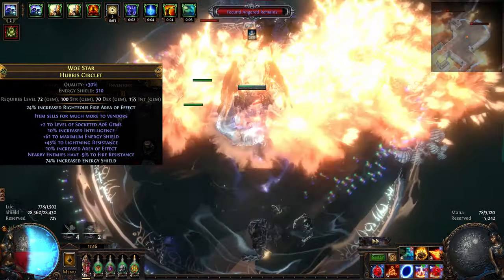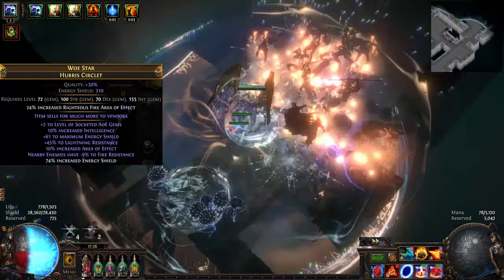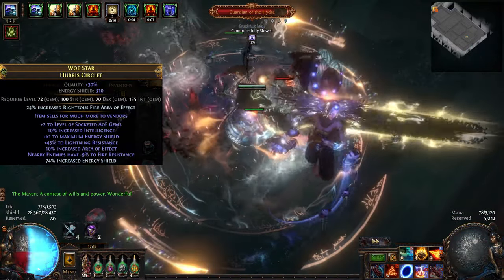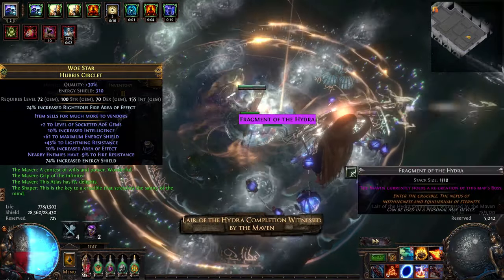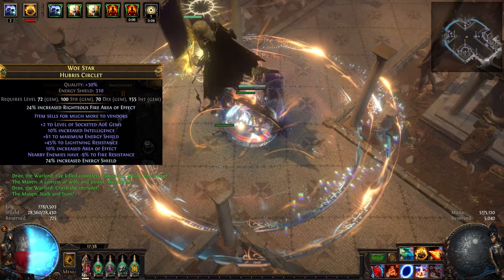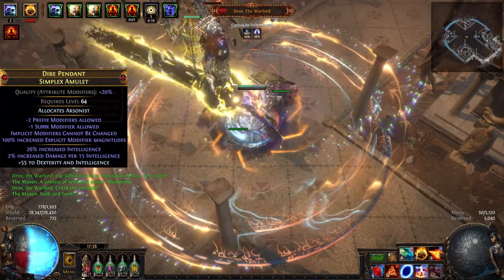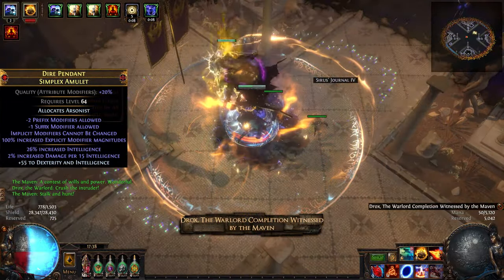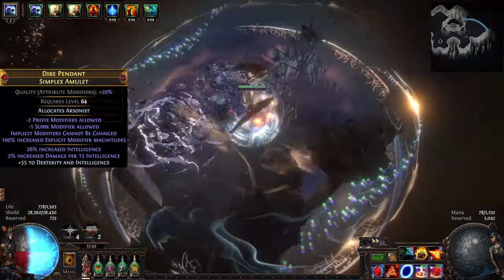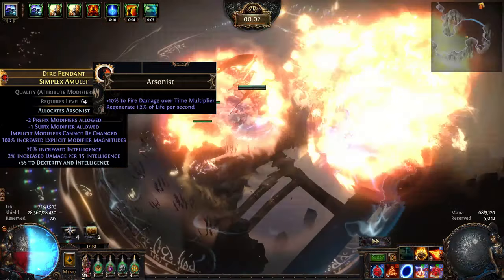For our helm, we got a double influenced helm where we used an awakener's orb to combine both increased intelligence hunter mod and minus 9 fire resistance to nearby enemies warlord mod. We kept at it until we hit a third good suffix — in this case a decent resistance. Then we slammed the prefixes for energy shield and went for an annulment for +2 to AoE gems. This is very important. For our amulet, you are looking for a simplex amulet with both increased intelligence and 2% increased damage per 15 intelligence. After that you can craft whatever you want. Just make sure to anoint Arsonist on your amulet as it provides us with much needed damage and regeneration.